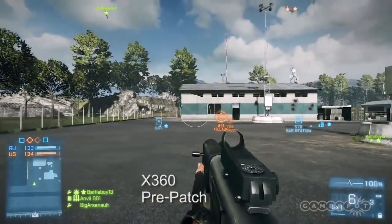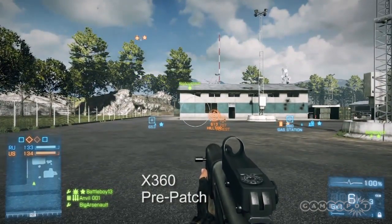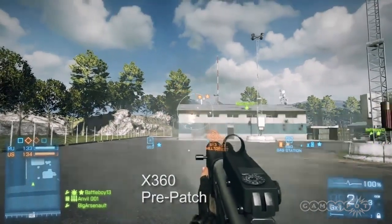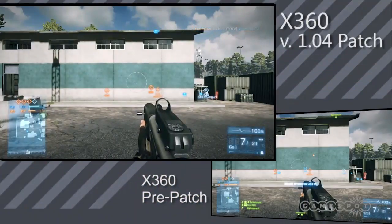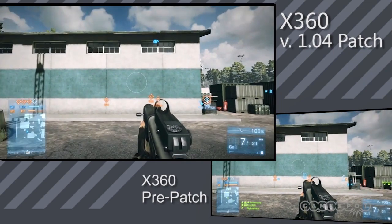And for the icing on the cake, pre-patch: frag rounds at full auto at medium-long range. At that point, mostly impractical, but you only need to land one of those hits to take somebody out. So this is a comparison, post-patch versus pre-patch, and in a second you will notice the difference.